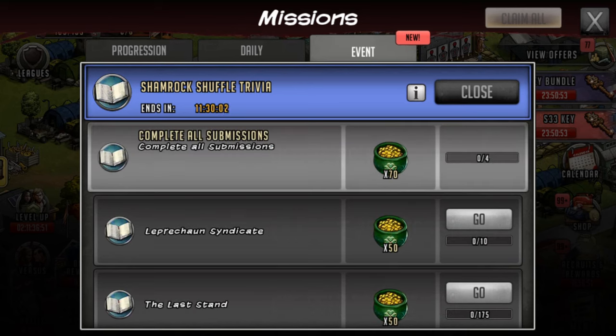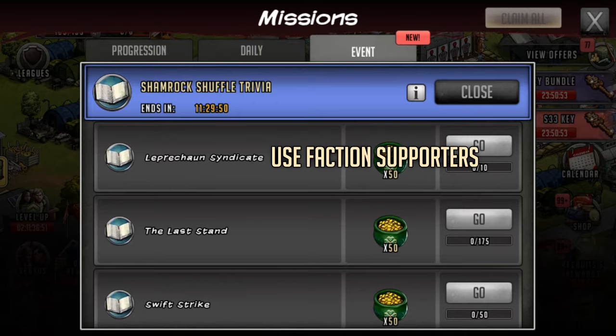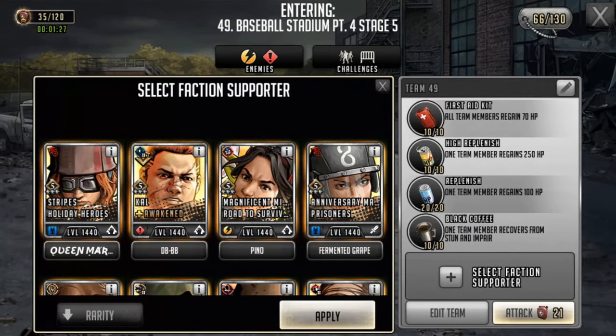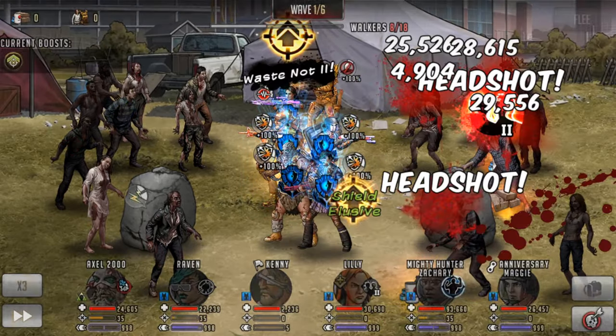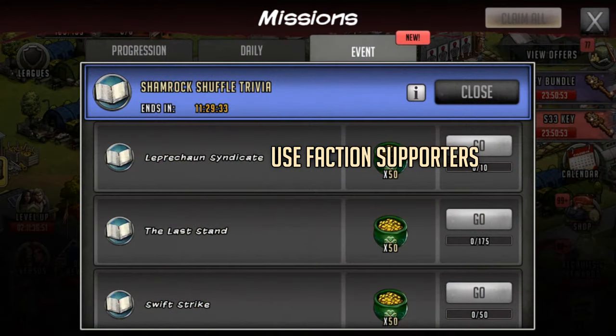Now the last set of missions within the Shamrock Shuffle trivia. Again you're completing four submissions to get the rewards. The first one is called Leprechaun Syndicate and you just have to use faction supporters, so you can do that while you're running the road maps and the world maps using the items. You can see how it's generally better to wait until later in these trivia events so you know all the stuff you can do and do a lot of it at the same time.